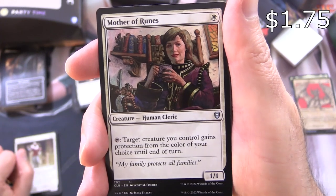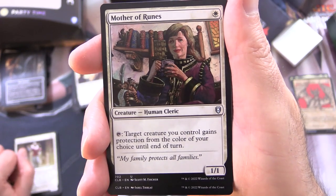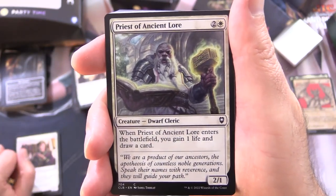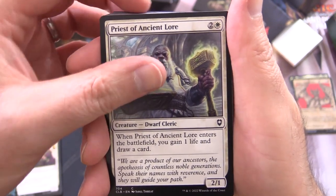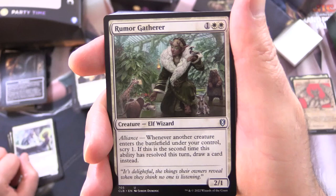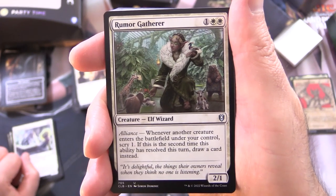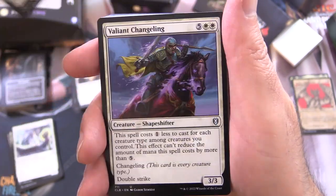Mother of Runes is a Creature Human Cleric, 1/1 for a single white. Tap: target creature you control gains protection from the color of your choice until end of turn — another party member. Priest of Ancient Law is a Creature Dwarf Cleric, 2/1 for 3. When it enters the battlefield, you gain 1 life and draw a card. Rumour Gatherer is a Creature Elf Wizard, 2/1 for 3 with Alliance. Whenever another creature enters the battlefield under your control, scry 1. If this is the second time this ability has resolved this turn, draw a card instead.